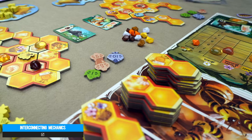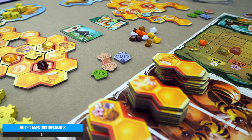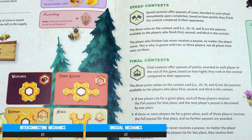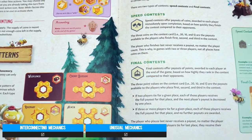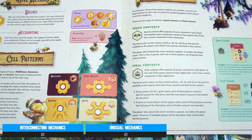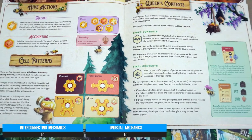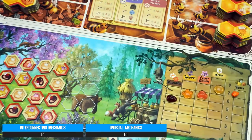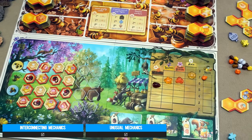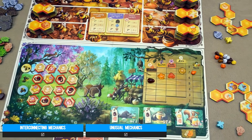And it does all of this while subverting your expectations — whether it's the delayed reaction of placing your worker and the action being taken only when your tableau fashions an empty cell, or the similar elongated payoff of foraging for nectar and converting it into honey. There's a lot that's off-kilter about how it plays out, and whilst it's not necessarily innovative, it's a welcome change of direction.